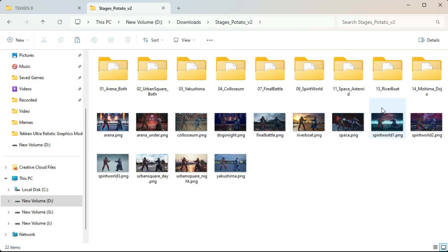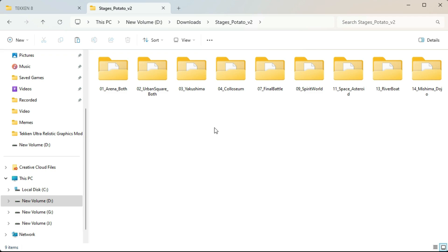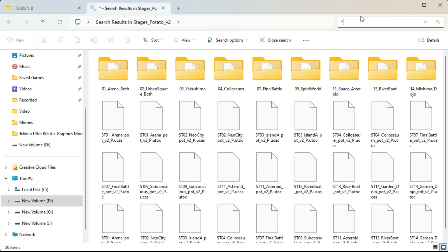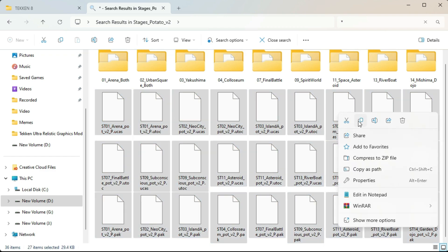Just open it and here are the images of all the potato stages. For installation I don't need those, just delete them. For any stages you want to install with potato textures, you can open them and copy those files. But since I'm going to install all of them, just search "static" and here you have all the files — select all of these and copy them.